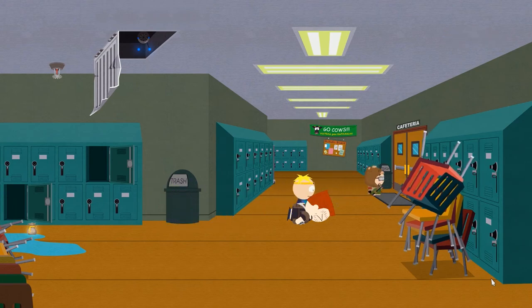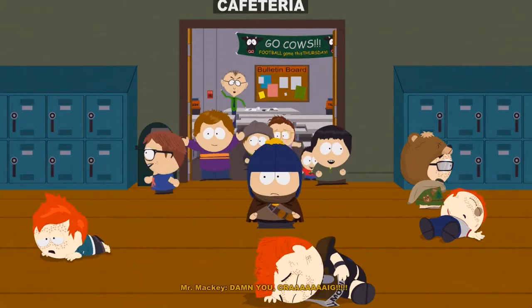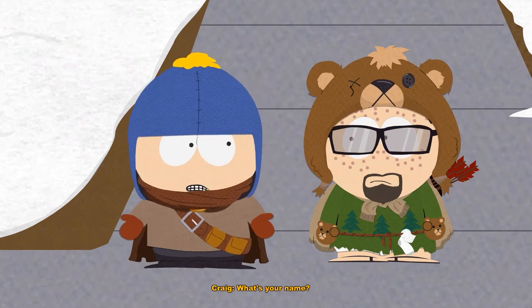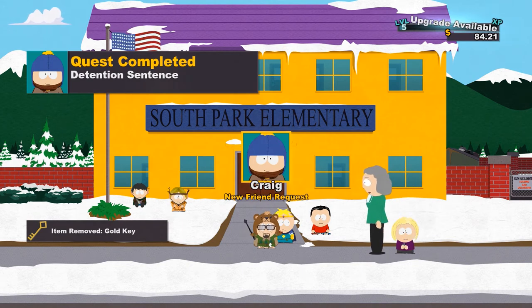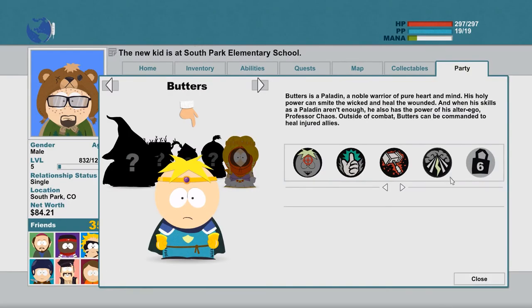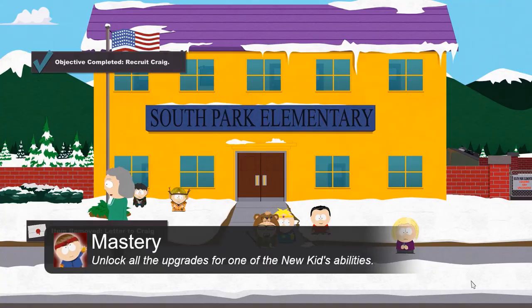Now it's time to finally get Craig out of detention. The Detention Sentence quest is completed and we are rewarded with a level up to level 5. We have another ability point to spend, and we will use that to max out the upgrades on our Sling of David. That final upgrade is not immensely useful, but it plays to the strength of the Jew class, and more importantly it gives us the Mastery achievement — unlocked for getting all available upgrades for one of our abilities. Now that we're on level 5, we have also unlocked the Circumcised ability, but we'll talk more about that when we use it in combat for the first time.